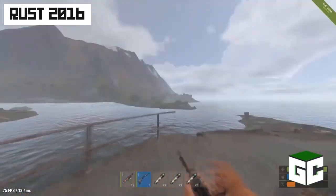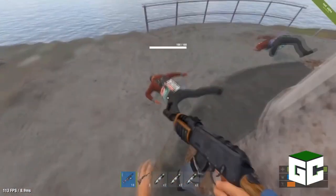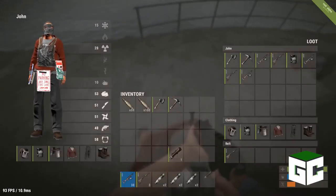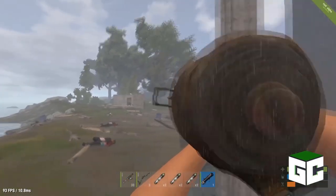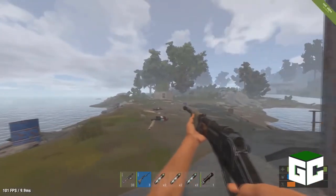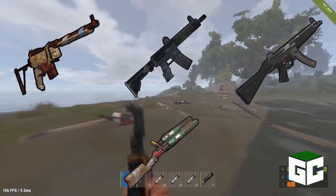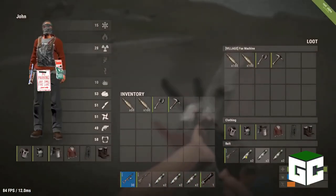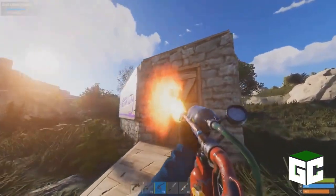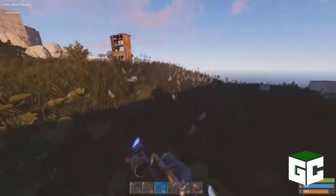Rust 2016 was a pretty huge year. Devs added a lot of improvements, did a lot of bug fixes and patches to bring the game to the top. We also received a wide range of new weapons like semi-auto AR, the LR-300 AR, the MP5 and the double barrel shotgun — it changed gunfights and made them more fun. The flamethrower was also one of the new amazing weapons to play with at this time.